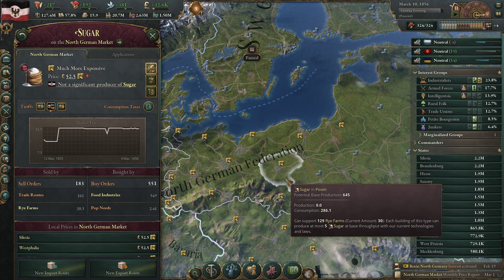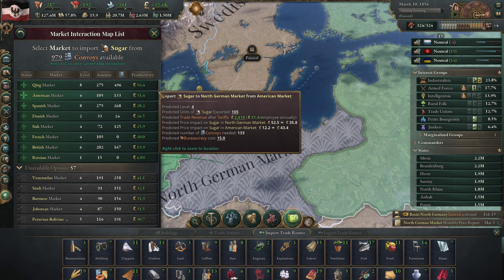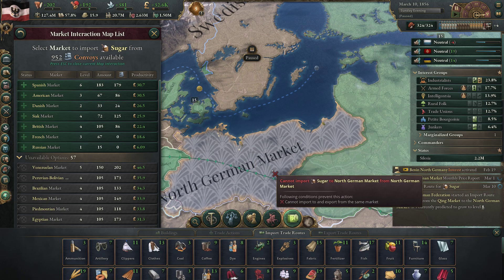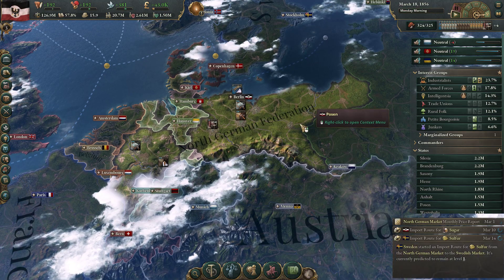Then there's the sugar shortage. There's not much we can do domestically, so let's try to get more imported right away. We can get some from France, we could get some from the Chinese. We have so many convoys available now that this might make a lot of sense. Look at the productivity there - that's a huge boost.